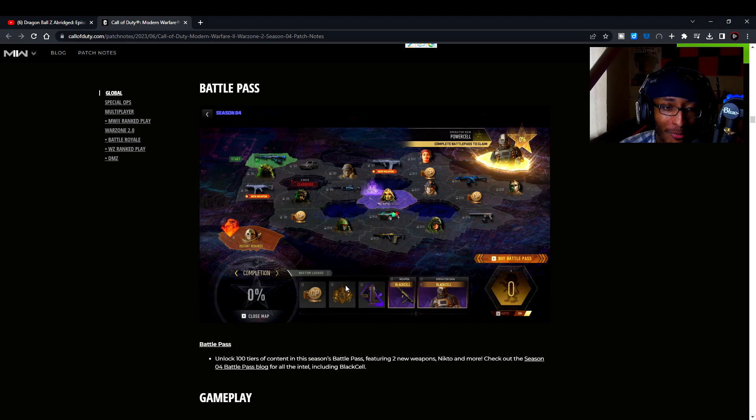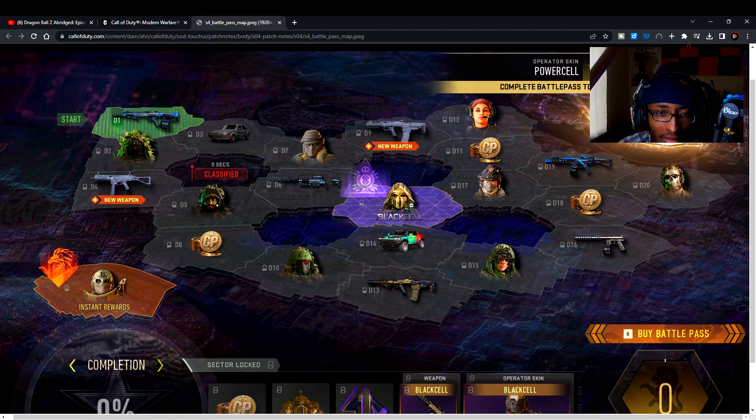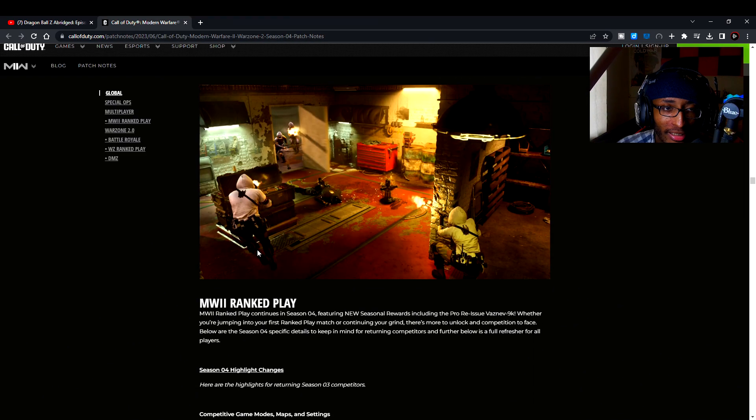We got an Assault on Vondel event — let me know what you think about Season 4 so far. We also have the battle pass. There are some new weapons shown here: the FTAC Siege, the Cronin Squall, the Black Cell animated operator, the ISO-45, and the Tempus Razorback. Not too shabby — some good-looking weapons in there, and I really hope they're animated.